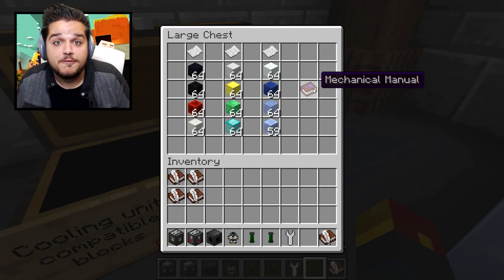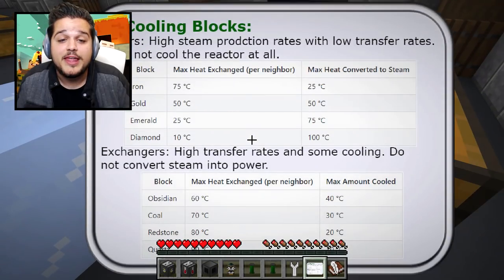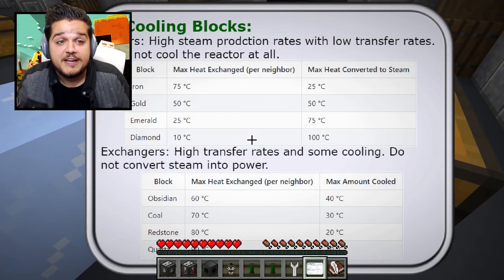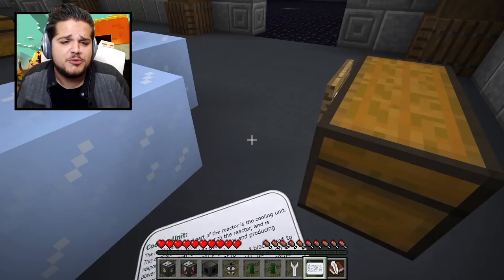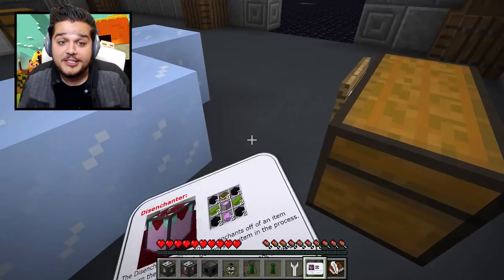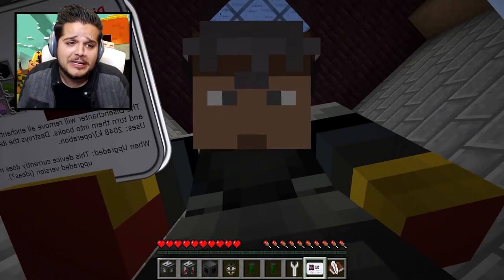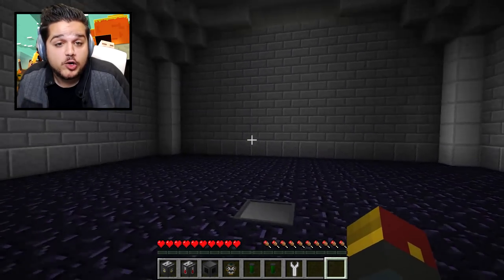Of course, at any time if you get confused or lost, you've got your mechanical manual in-game that goes through all of this information. Look at it all — it just keeps going. There's so much stuff. These are all different pictures and configurations you can have. This is really well thought out. And believe it or not, my friends, you just learned how to make a nuclear reactor in Minecraft.